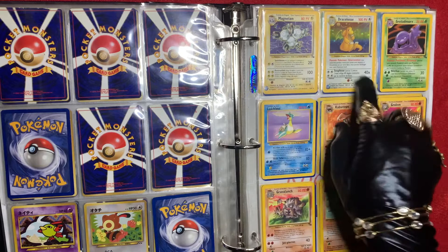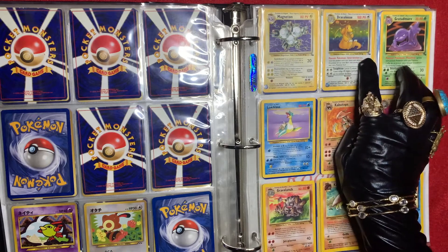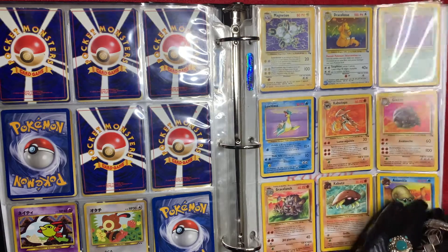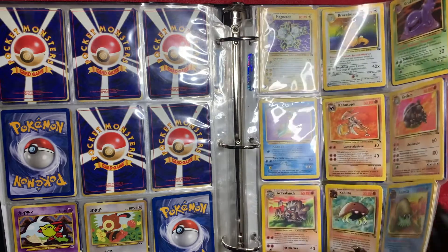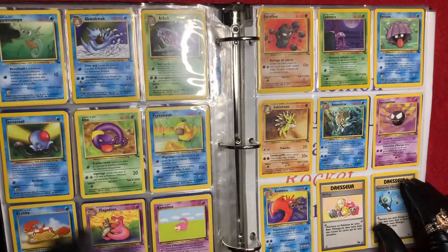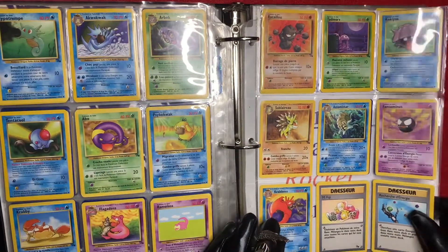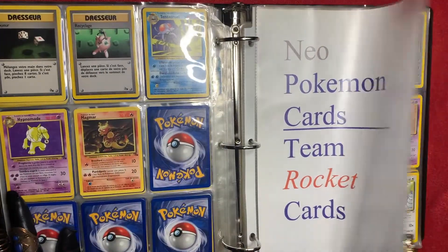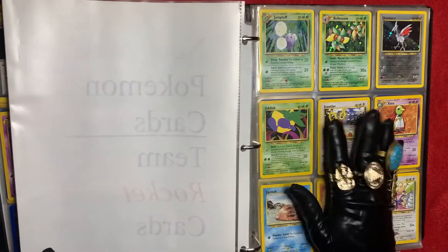I have a Magneton that's in French from the fossil deck, a Dragonite that is in French from the fossil deck as well — and it's holographic. These here are all in French, some more French ones, and my last of my French cards.